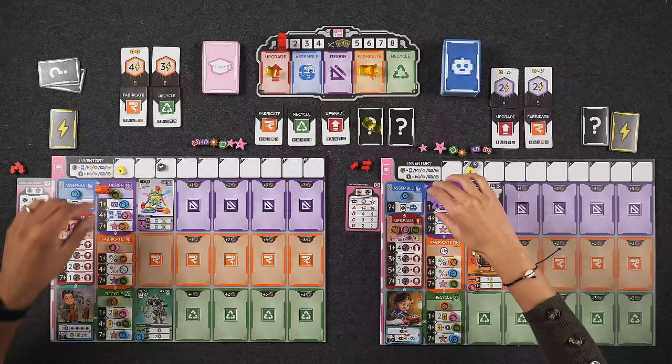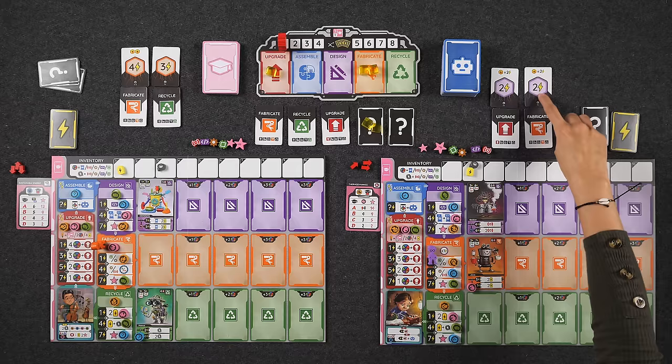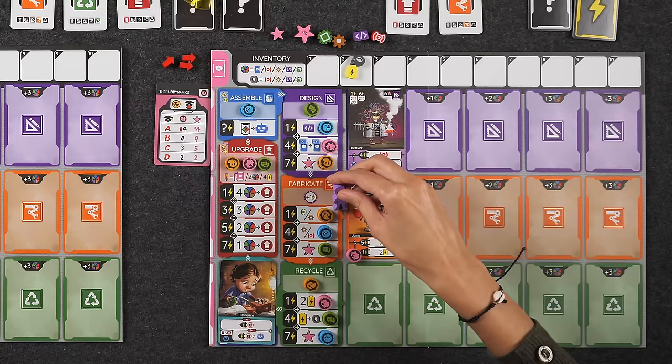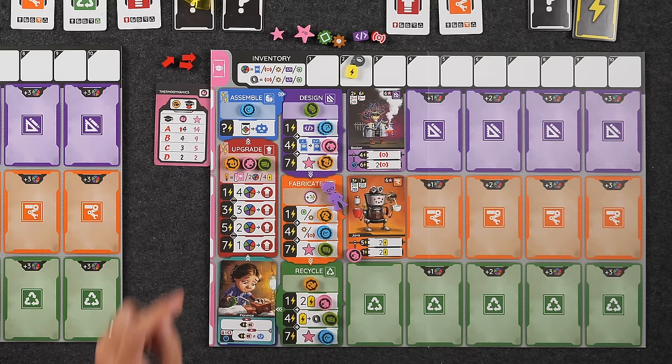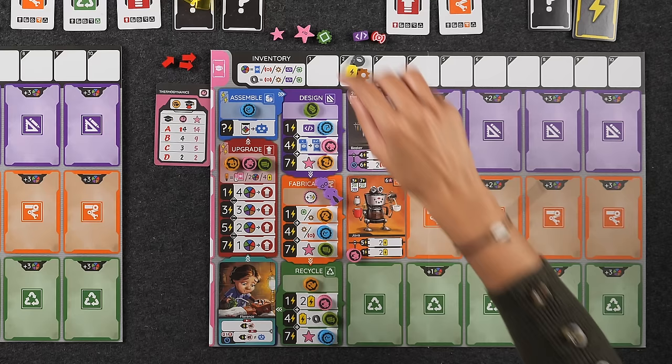For my fabricate phase, I have a base of two plus two cubes each worth two energy, so two plus four plus one for the upgrade I did — a total of seven energy. I cannot split costs here: I take each benefit once from top to bottom until I meet my total energy threshold of seven. Starting at the top, I choose a gear. Then I choose another gear. The seven-energy threshold gets me a victory point — my first point in the game! Now I activate my robots: Java gets me two batteries from the fabricate row.